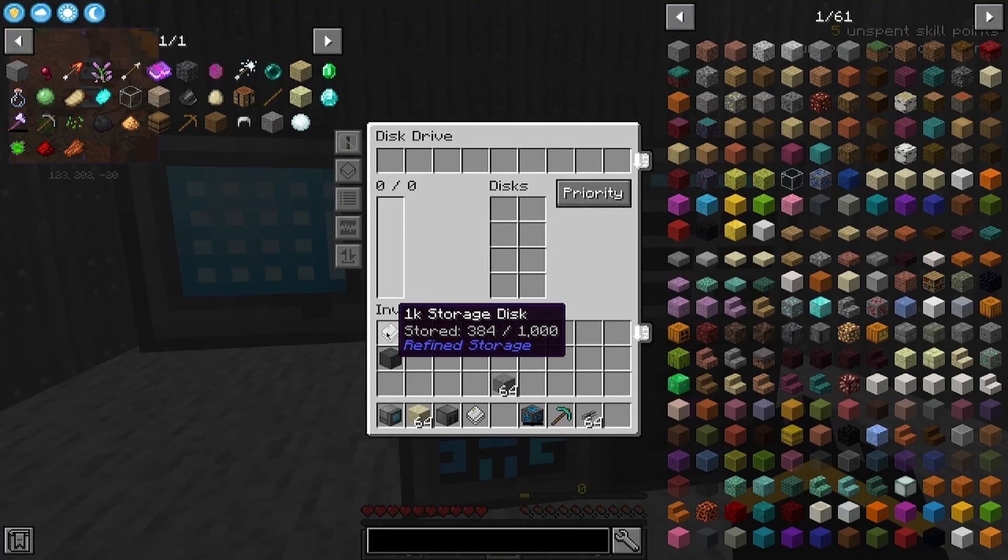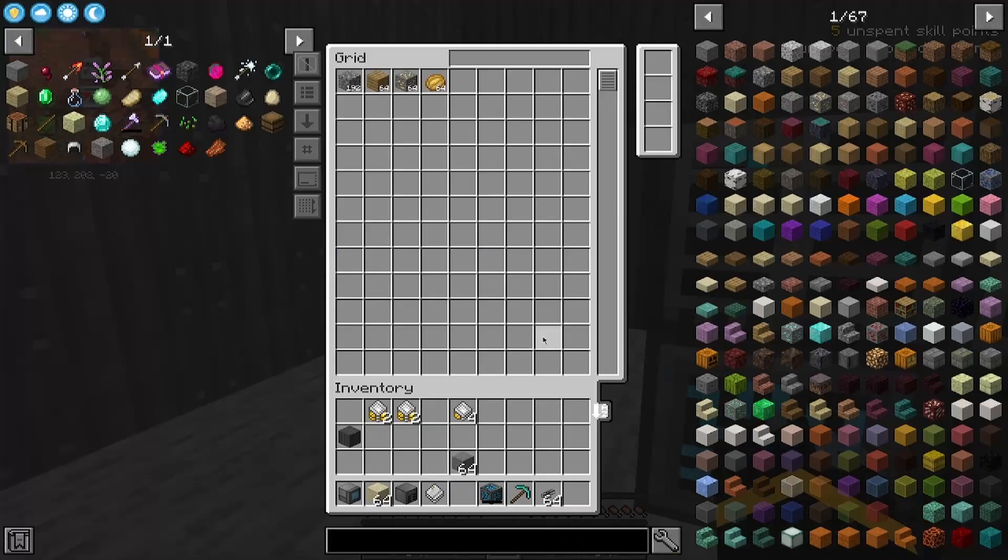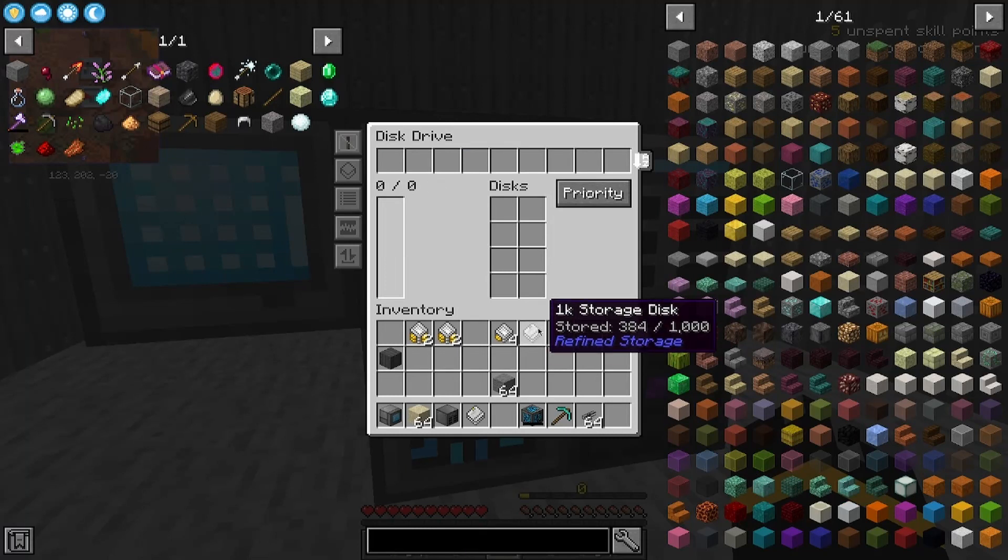This is my grid, as empty as it is, and this is where I have all my items in a 1k storage. Now that I've used this up, I need the components to make another storage disk, and I don't want to waste them. So I'm going to transfer them all into a 4k storage disk.